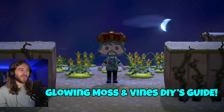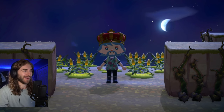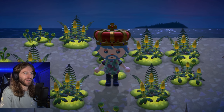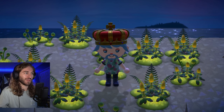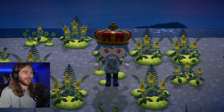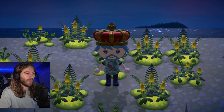In this video I'm going to show you how to get glowing moss. Glowing moss is kind of like a plant-weed hybrid that you can craft and decorate on your island. It looks really cool — they glow in the dark, which is super dope. It's a brand new item in Animal Crossing, and there are about 20 different DIYs you can craft with it.